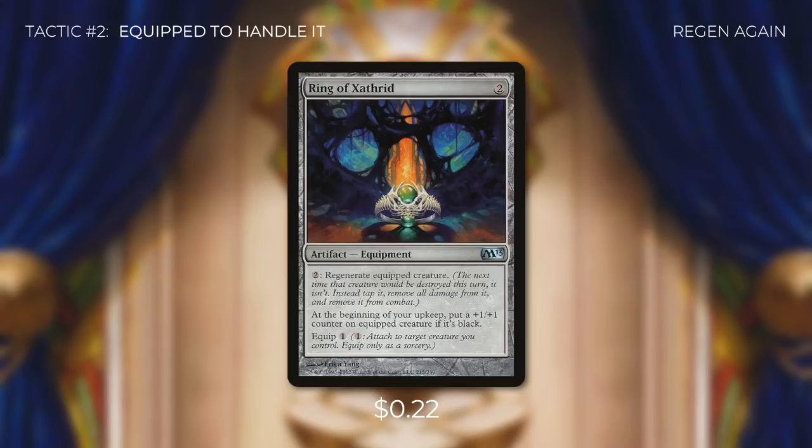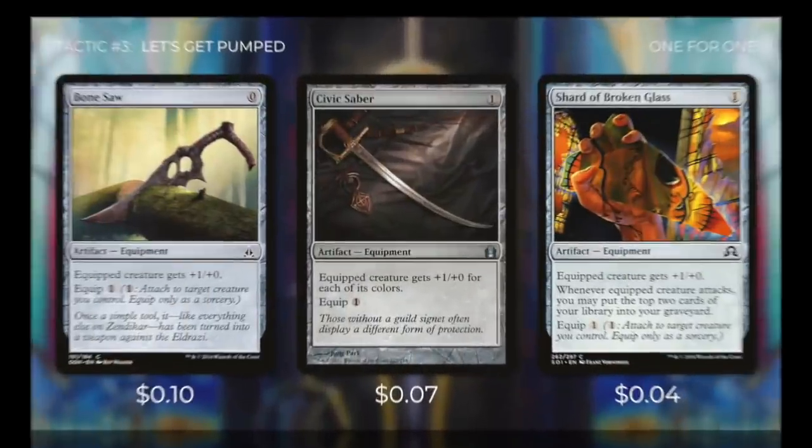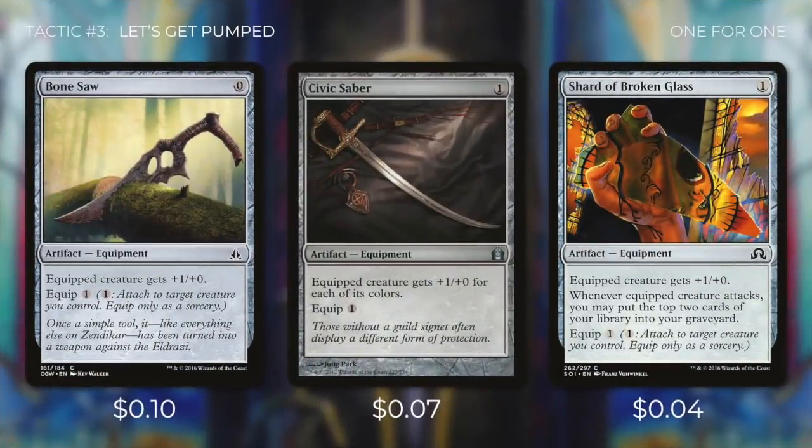Since we want to keep our commander safe, generally we're not going to be attacking with him. If we're going to leave him back to block, we need to make sure he's not only effective at blocking but also strong enough to deter attacks. Tactic number three: Let's Get Pumped. First up we've got Bonesaw, Civic Saber, and Shard of Broken Glass, each of which costs one to equip and gives our commander +1/+0. The sweet spot we're aiming for is equipment that costs one and costs one to equip, so Bonesaw is even ahead of the curve. The more equipment we get onto our commander, the more elementals we're going to get.